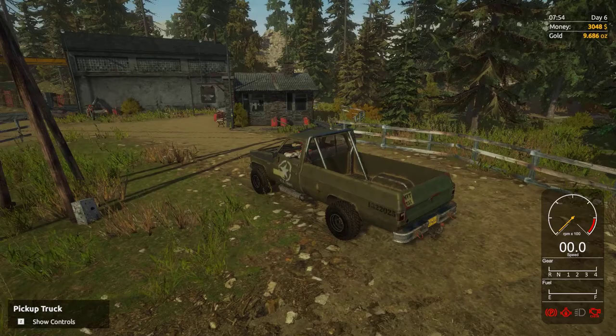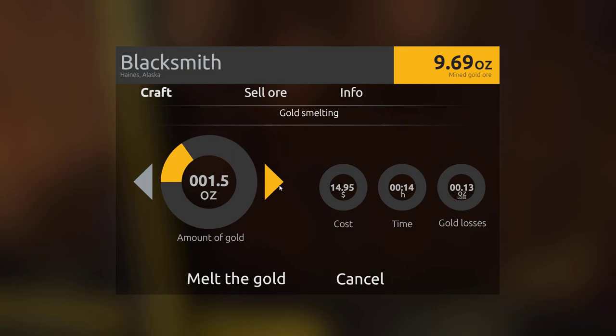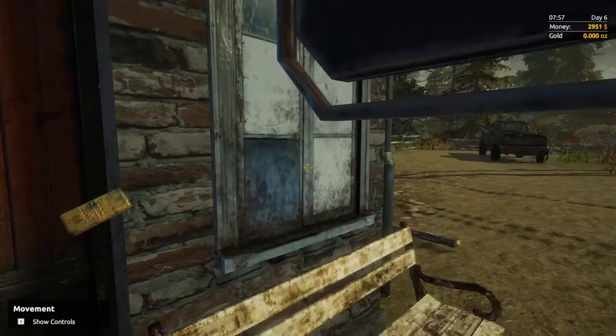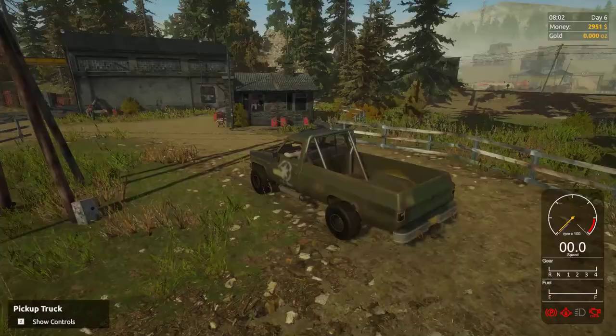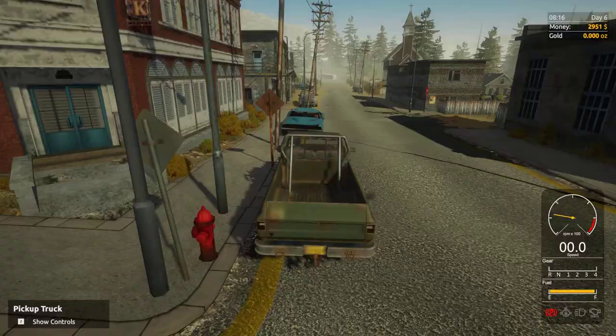Hey guys, welcome back to Gold Rush. My name is Cody and as you can see we have landed here at the blacksmith. We have 9.686 ounces of gold we are going to turn into a bar. It'll cost 100 bucks to melt this down. There's our gold — what does it say? 9.6, close enough. All right, drop it in the back, hop in the truck and we're off.